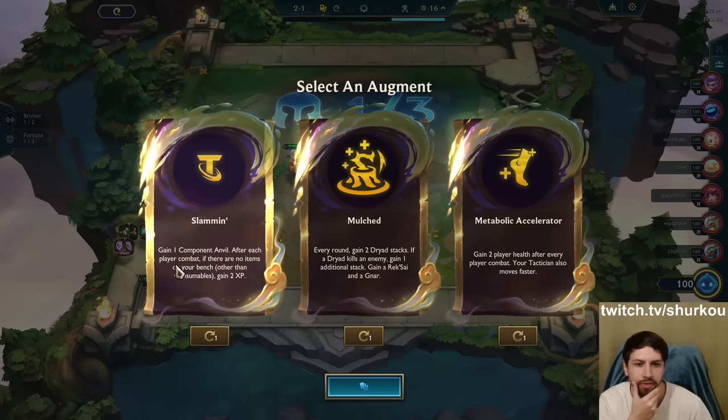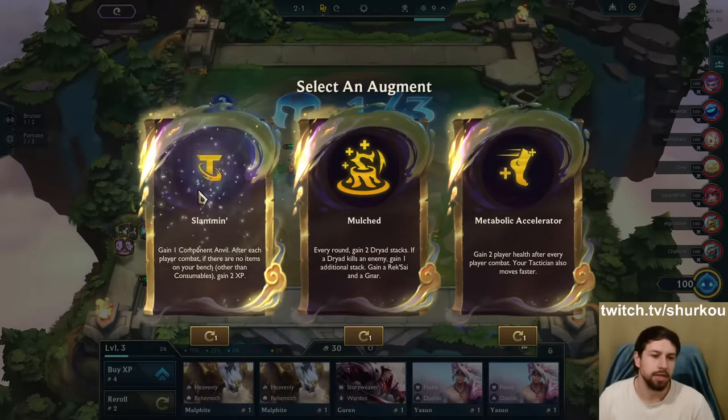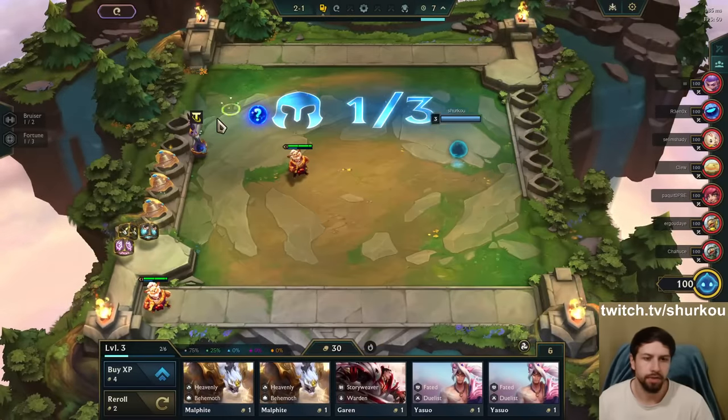Slam In: gain one component anvil after each player combat. If there are no items on your bench other than consumables, gain 2 XP. That is freaking busted. I'll just take this.